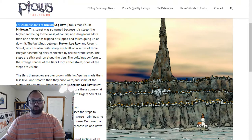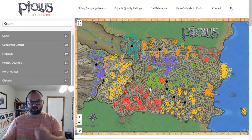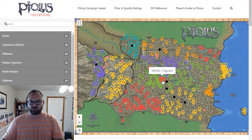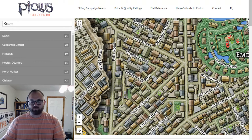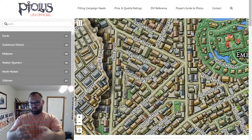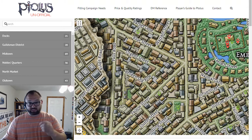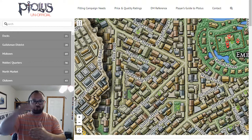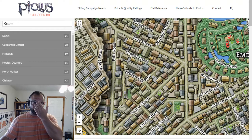This supplement mentions Broken Leg Row in Midtown, and I want to jump to this to show you. This is the Delver Square area — if you zoom in here, this is Broken Leg Row. The entry about vertical Tolis talks about this road, the street or alleyway you're looking at here, which was so named specifically because it's so steep and there's such a difference in the elevations that people often break their legs going up or down the street.